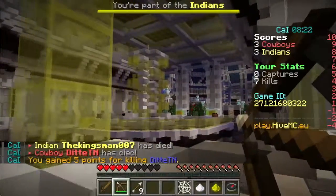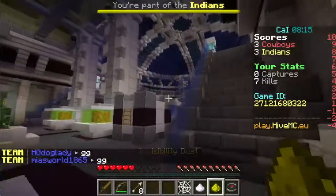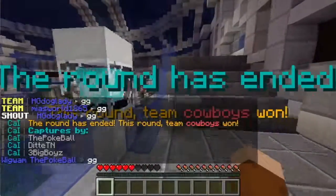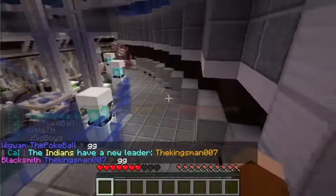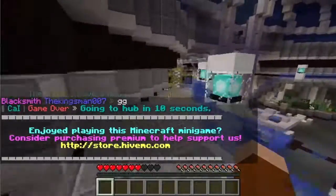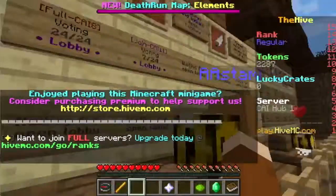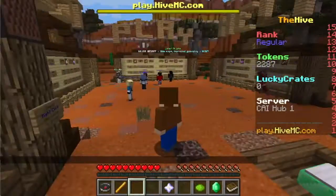I got that guy! So I'm ready to use invisibility dust and go try to get their leader. Who won? Cowboys won. Well, my team was close. We were really close too — it was tied and they just got it at the end. Thanks for watching, guys. I hope you enjoyed this video. Thank you.